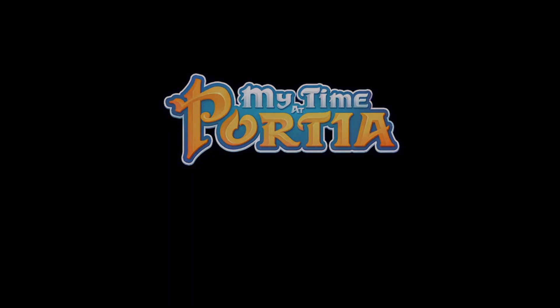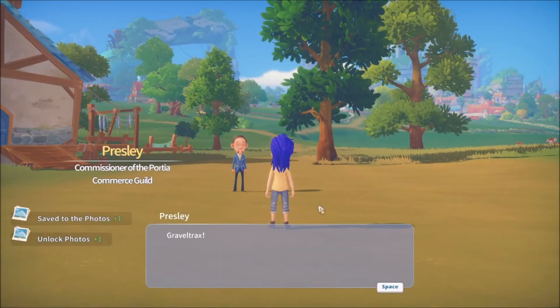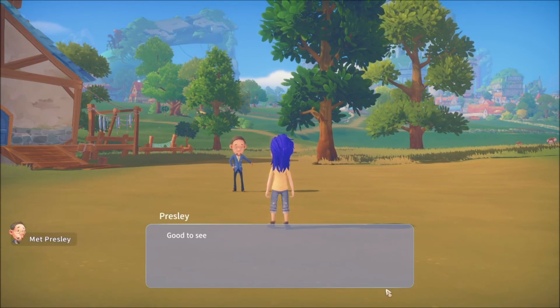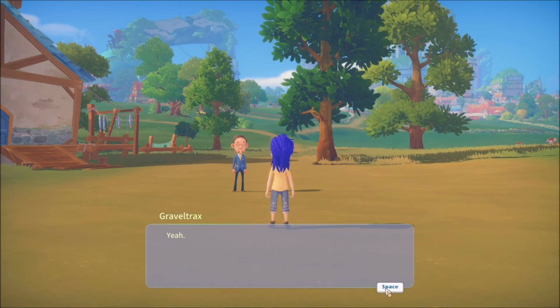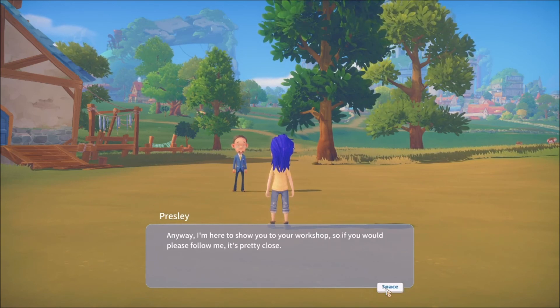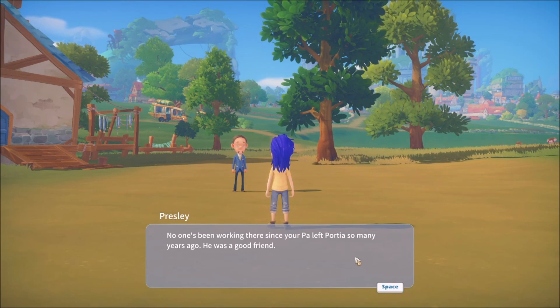My Time at Portia. Here we go. Begin. Presley, how do you do? Good to see you again. Hope you had a pleasant journey from Barnarok — that's quite far. I am not much of a talker. He's gonna show me to the workshop. I will follow you. Didn't know my dad — one of those missing dad games. No one's been working since my pa left. He was a good friend.